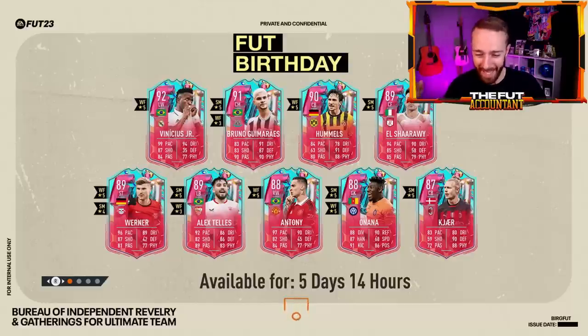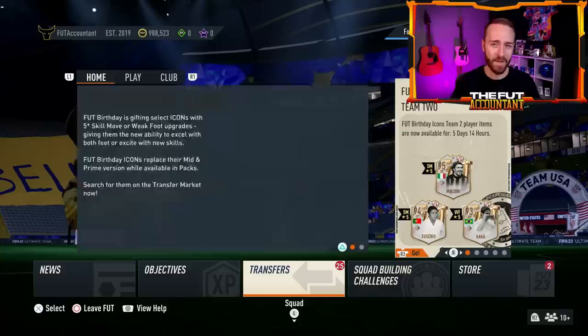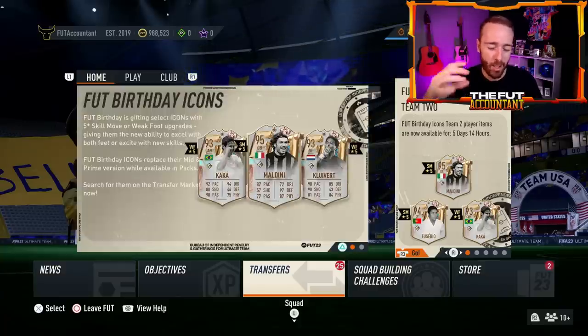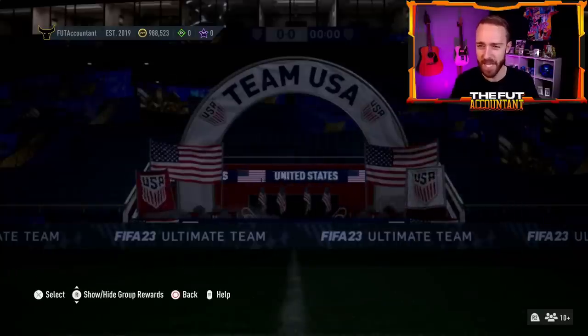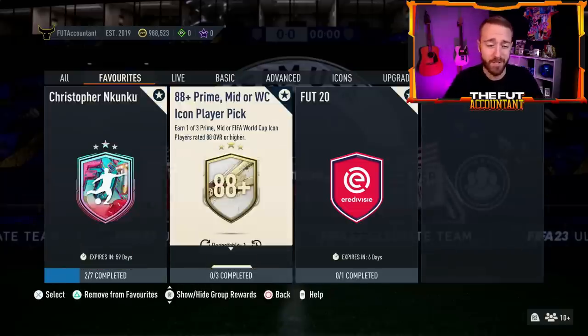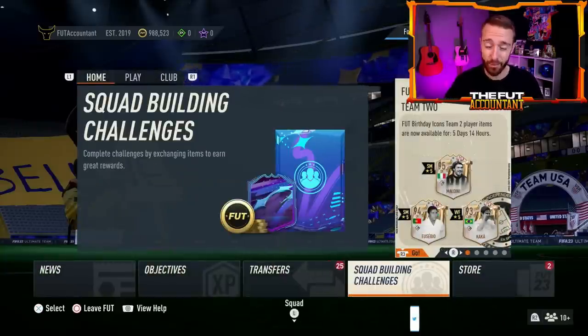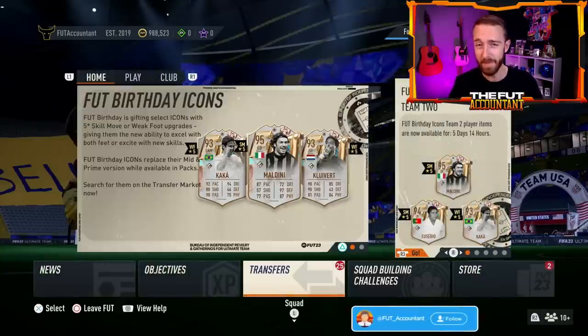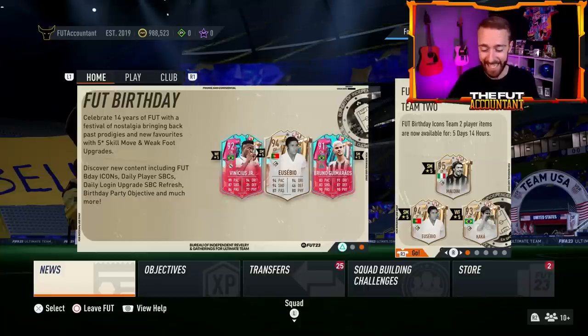Hey guys, it's Nate, aka The Foot Accountant. Welcome back to the channel. Sundays are always pretty big days for content inside of FIFA 23, but I think today EA might be going to the next level in terms of some of the SBC content that we could be seeing today on this game. We expect a new icon or hero upgrade pack SBC, and the player SBCs might be huge starting today throughout the rest of this week. We're going to take a look at how the market is going to respond to all of this content and the potential for dual potential mini release cards to be dropped today in FIFA 23.